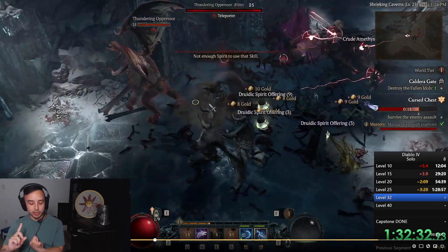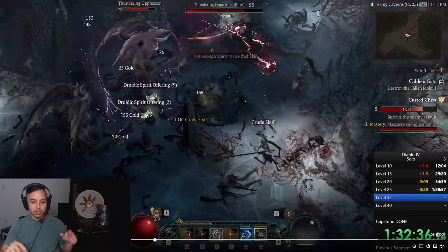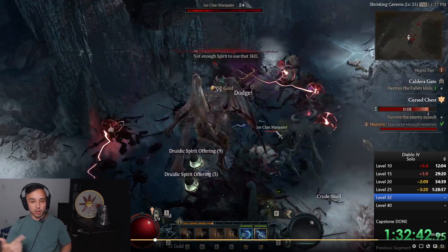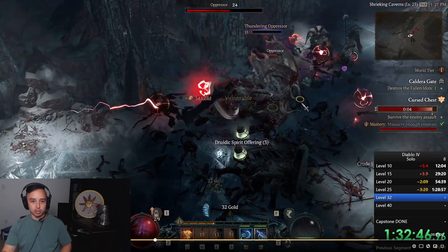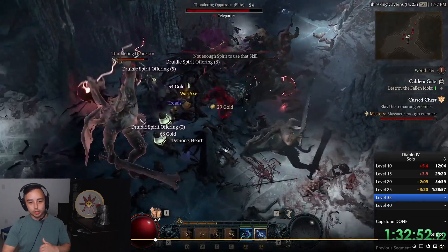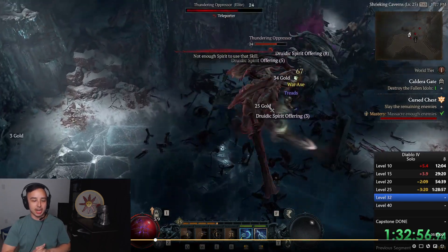It also has really good objectives. It's just destroy these three things, and each time you destroy one of those constructs, it spawns an elite, and then it's just kill all enemies. There are also ambushes in this dungeon, and it's a great source of loot as well.